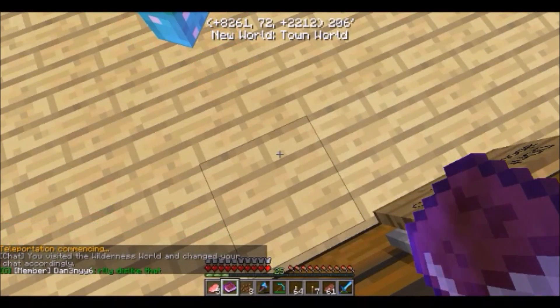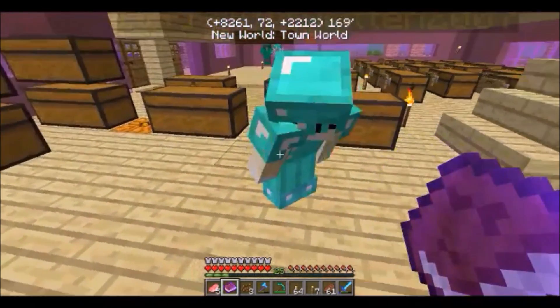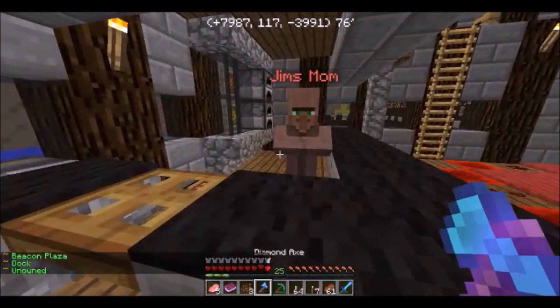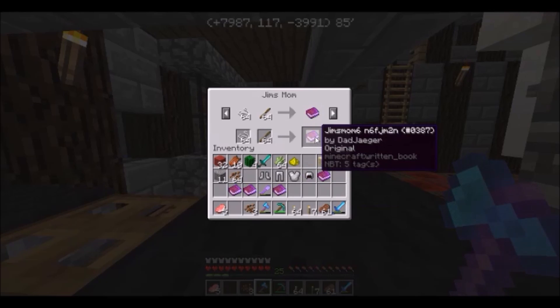Windermere has cocoa beans! We are off to Windermere to go find some cocoa beans — I will do t spawn. We have sheep and the cocoa beans. We will have to replant the cocoa beans; we'll need over two stacks of cocoa beans because we also have to do replanting.